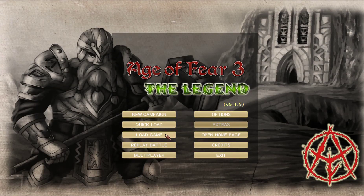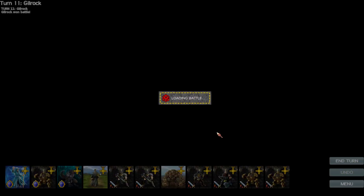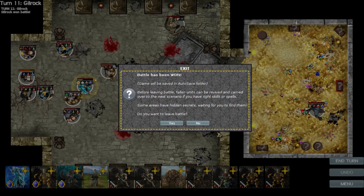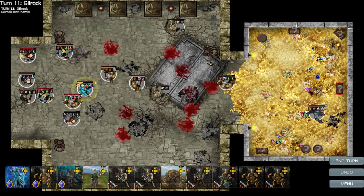Good day, lords and ladies, and welcome back to Age of Fear 3: The Legend with me, Cornish Knight, as we get back into the campaign. Now, I have talked with the developers about why we couldn't teleport the dwarf hero, and it's not a bug — it's something I completely overlooked. It's the fact that Soul Collector has a magical immunity ability attached to it, so once you give it to your dwarf character, he no longer is affected by magical spells, which means we couldn't teleport him.